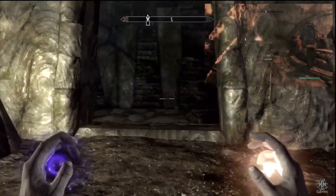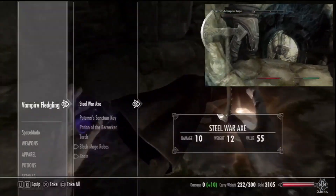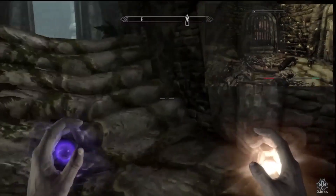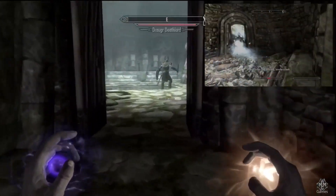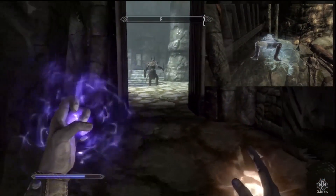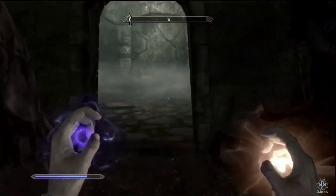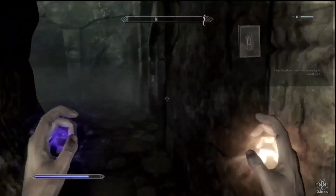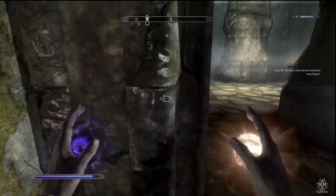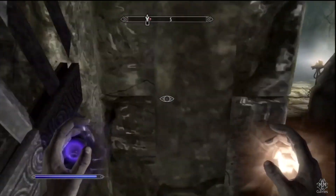If you can get the key off of him without being noticed, you're good. Otherwise chances are you're gonna get pretty frustrated at this part, because the draugr deathlord is carrying an ebony sword. There's really no benefit to trying to fight him — I did manage to kill him but it takes a while, and he doesn't really have anything of worth on him except for that ebony sword.